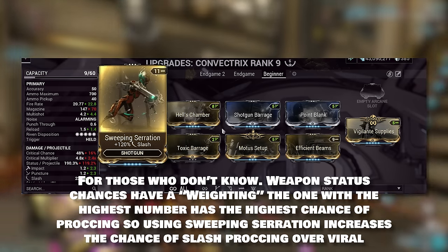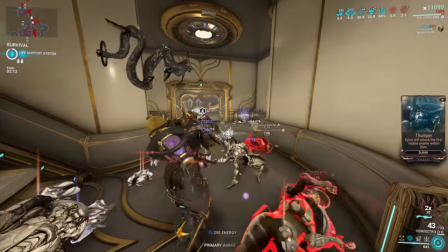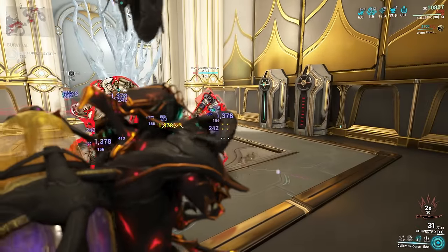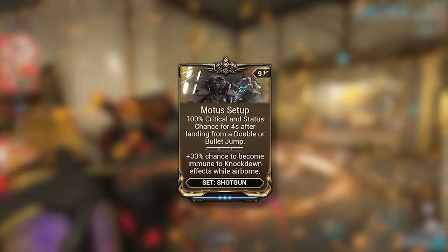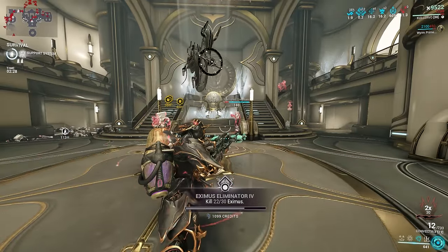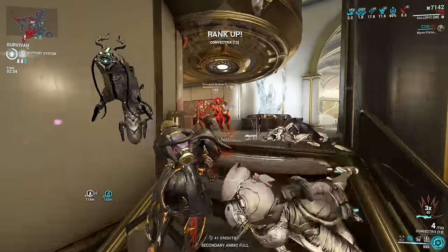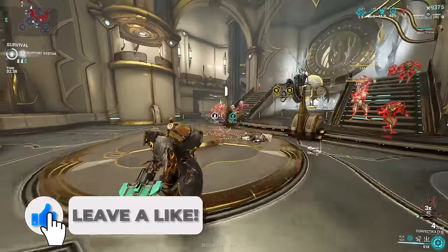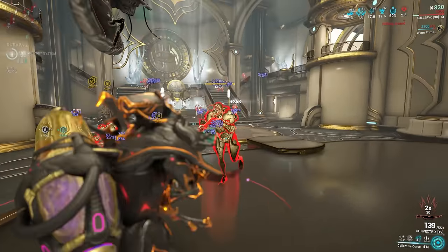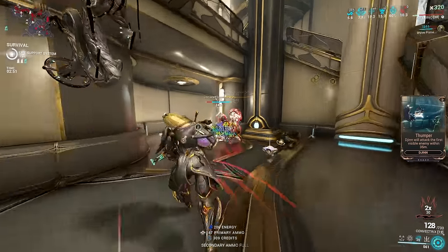Efficient Beams is about 40 platinum on the market but absolutely worth the investment — without it, the Convectrix burns through ammo quickly. For early game, run viral so slash procs do more damage, and use Sweeping Serration to increase slash weighting. An ammo mutation mod is essential. The Motor Setup mod gives 100% critical chance and status chance for 4 seconds after a double or bullet jump — useful but optional. You can replace it with a bane mod for more damage.